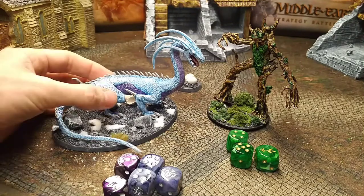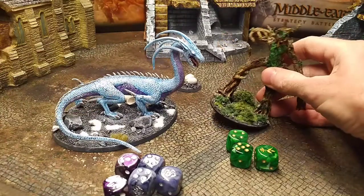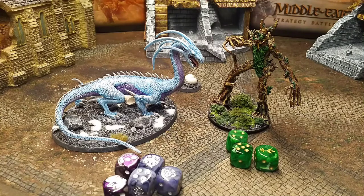This match features the Ice Drake from Angmar versus Treebeard, the Beast from Fanghorn. We're going to go through the profiles for both models, show you some custom dice, show you the models themselves, and then duke it out in a battle report style format.